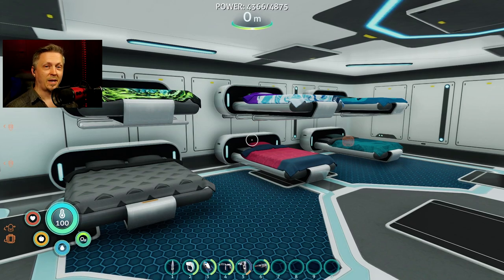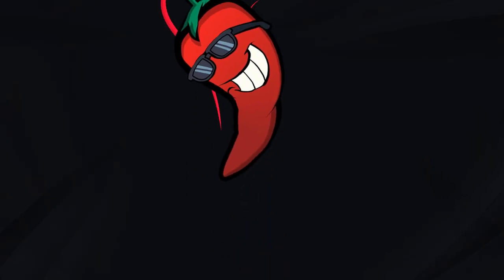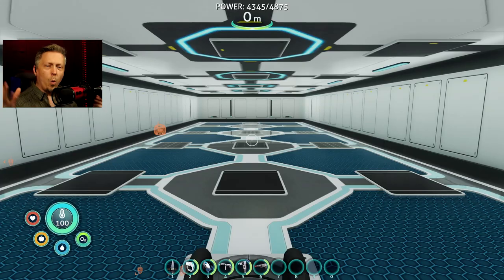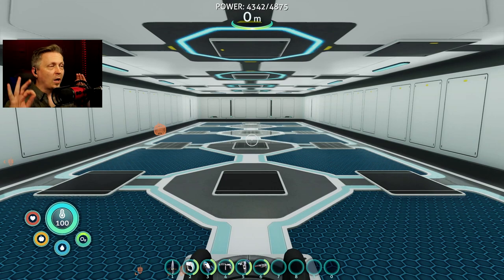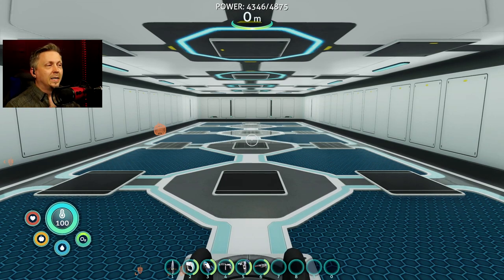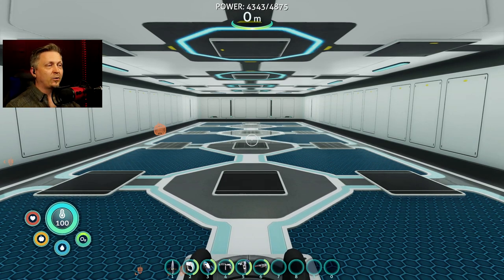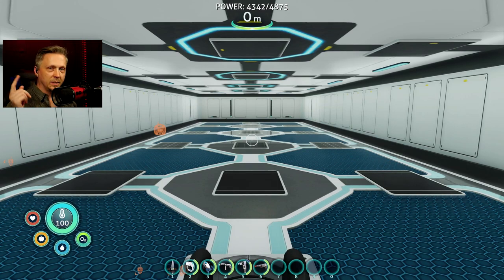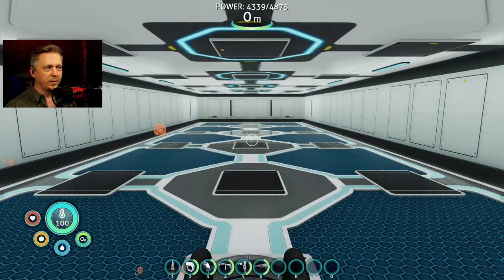And this, kids, is how you get a safety violation. Welcome everyone for another round of Subnautica Below Zero modded. Today we're going to finish decorating this base so I have it fully fledged - everything's all nice and done. What's left is the living area, making it look nice for our people staying here.